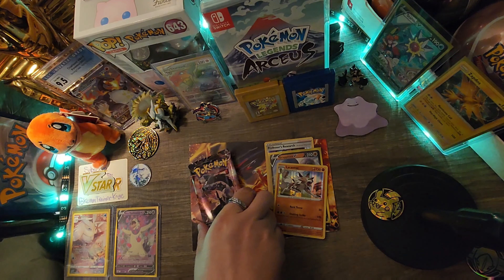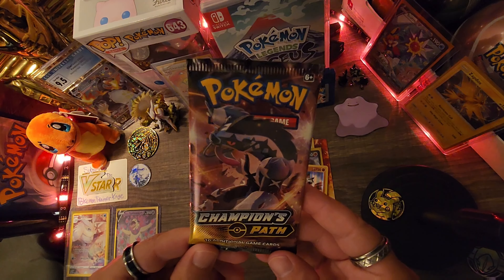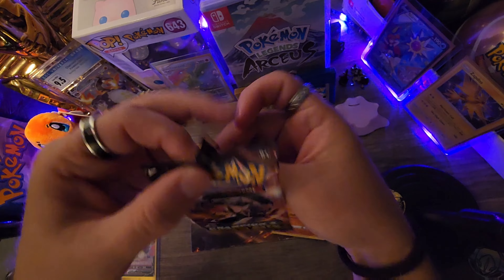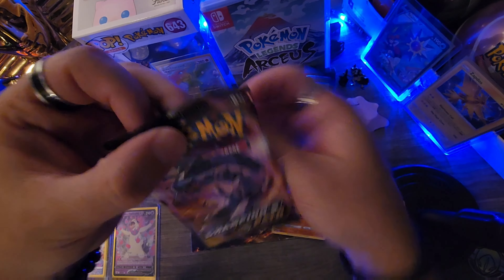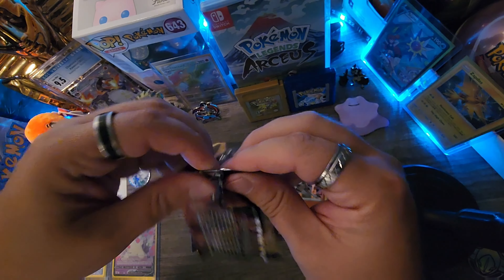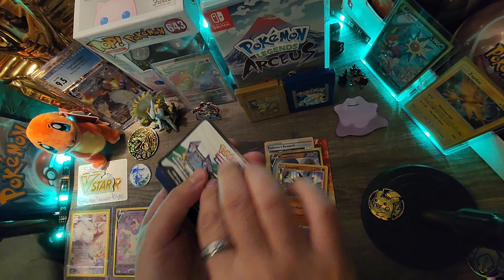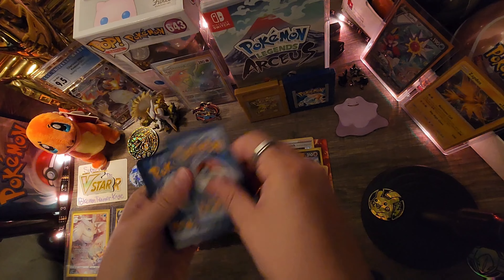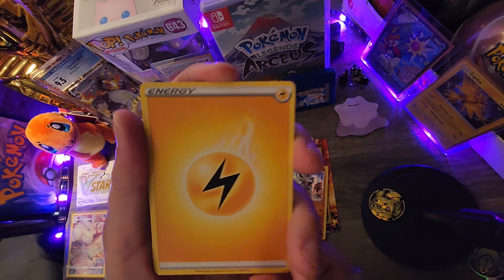Here you go guys, our last pack. Can we score some last pack magic? It's got our Tinkaton — rub it for good luck. Hope you didn't damage the card, hope you pull something. Here's the last code card of the day, the back, and a lightning energy.